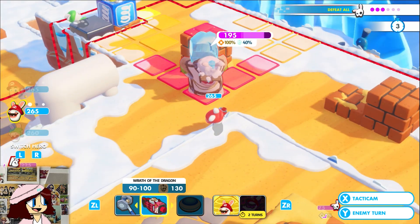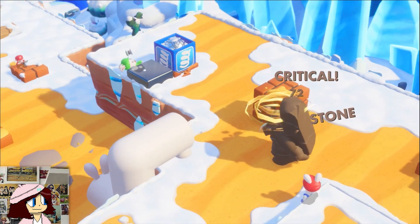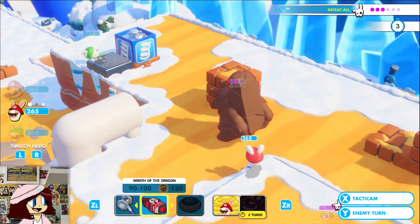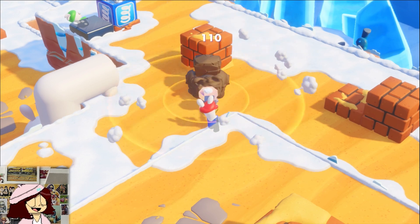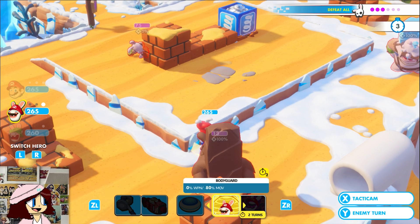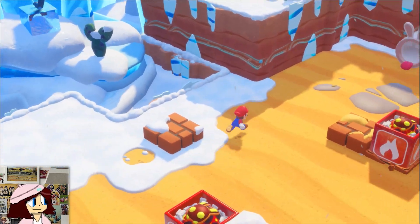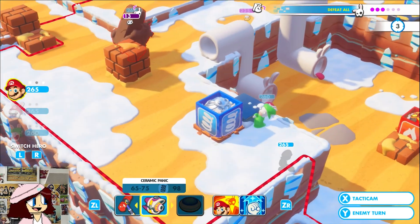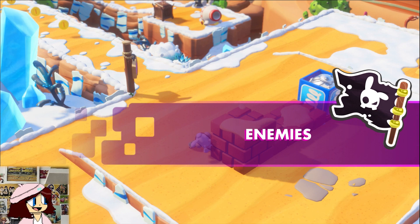So Rabbid Mario's weapon — his special thing is that it fires in a spread pattern. So he can actually hit multiple enemies with his main attack as well — that's a new weapon type we haven't seen yet.